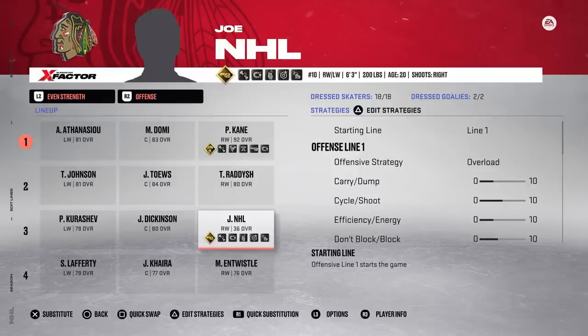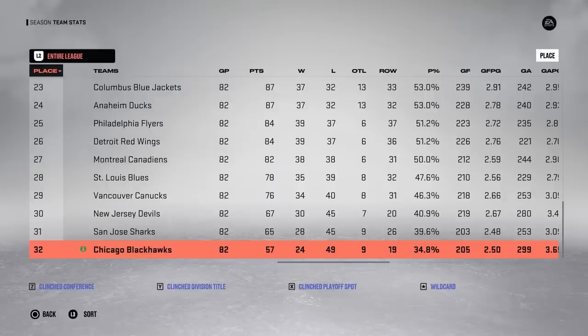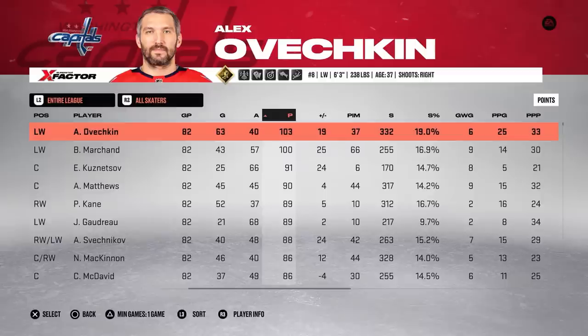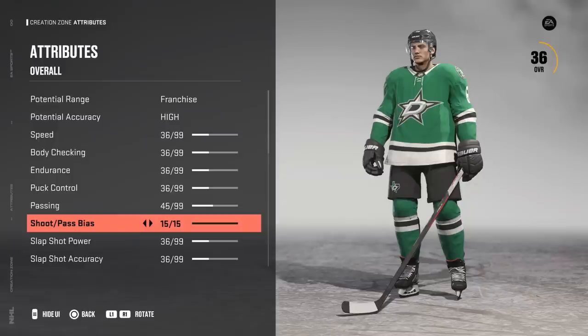I'm also changing his shoot-pass frequency and putting that to 8 out of 15 — before I had it at 0 out of 15, which doesn't make much sense, especially if I'm upgrading passing. I want Joe to have a change of scenery every year, so he's going to be constantly changing teams. This season he's heading off to Chicago, which is a poverty franchise. He finishes 32nd in the entire league, picking up 1 goal and 3 assists for 4 points. Shout out to Aleksandrovich with 63 goals. Joe gets another 4 upgrades to passing, and I'm maxing out pass frequency.